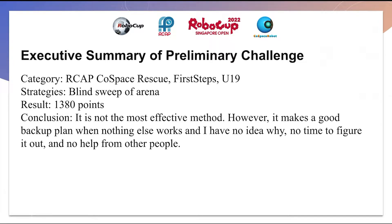I am in the category RCAP Cold Space Rescue, First Steps U19, and my strategy is just to do a blind sweep of the arena. My result is 1380 points. I did it because my other code would not work and this is my backup plan. So it is not the most effective method, but it makes a good backup plan when nothing else works and I have no idea why, no time to figure it out, and no help from other people.